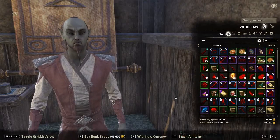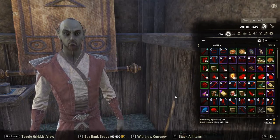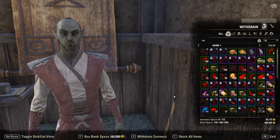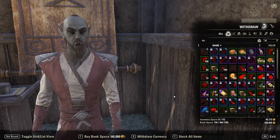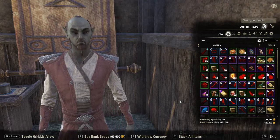As you can see, I've stuffed my bank pretty full. One of the things to remember that's important about your bank is that it is shared across your account. That means that all of your characters are using the same bank space. Therefore, if you're trying to gather up more than one set of gear for some of your characters, you're going to fill up your bank space very quickly.